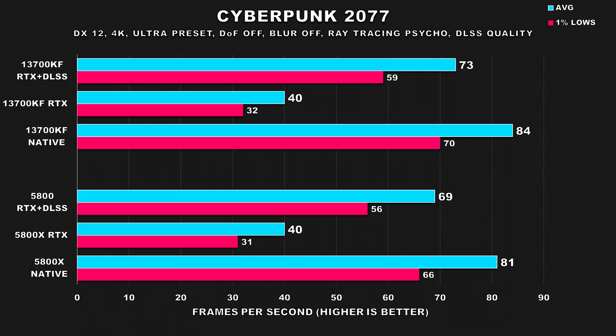Moving on to Cyberpunk 2077, a game known to be very demanding even at native settings. At 4K both configurations offered a decent experience, though I would personally enable DLSS to get the average FPS closer to around 100. When we turn on ray tracing, both systems saw the same performance drop — clearly very GPU bound — and using the faster 13700KF made no beneficial impact. With DLSS, performance is close to native with a slight edge on the Intel side, but nothing significant.